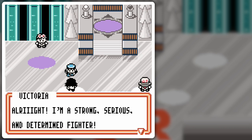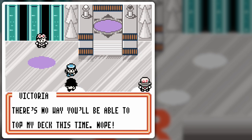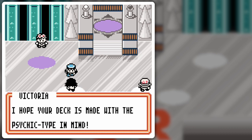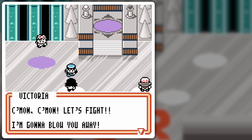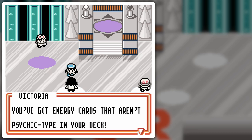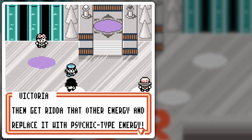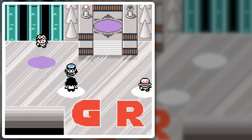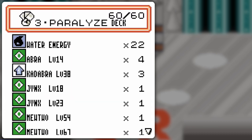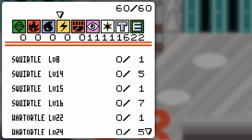'Are you choosing me as one of your battle opponents? I'm a strong, serious, and determined fighter. There's no way you'll be able to top my deck this time. My challenger requirement is a restriction on energy type. The only energy cards you're allowed to use are psychic energy cards. I hope your deck is made with a psychic type in mind. Let's fight — I'm going to blow you away!' Well, you're in luck because I have set up my paralysis deck ahead of time — except I forgot the energy, so I'll just do a little swap.